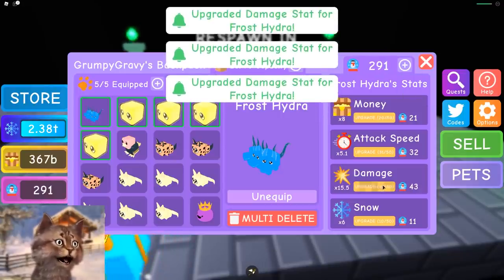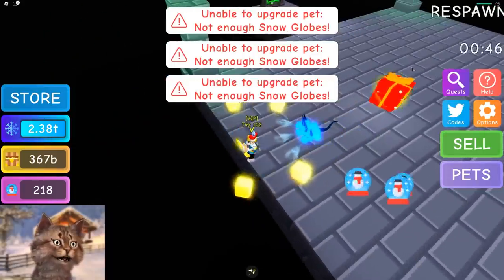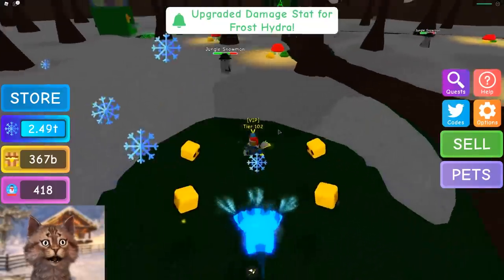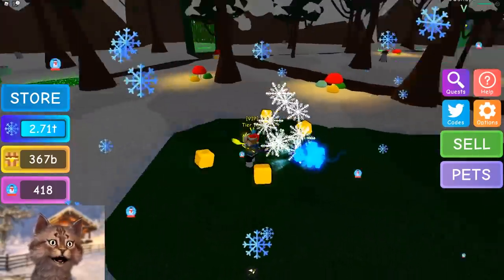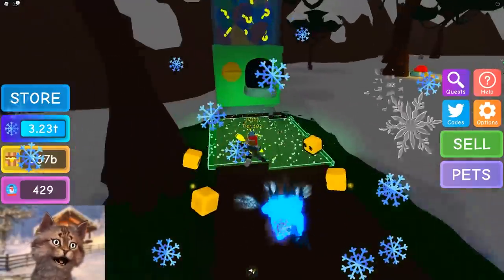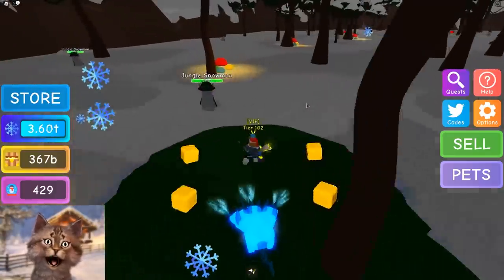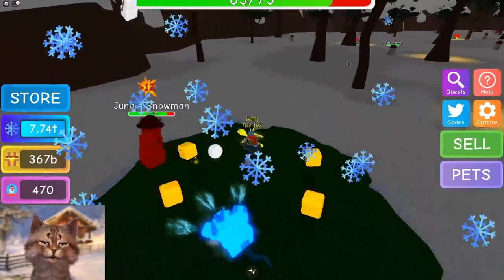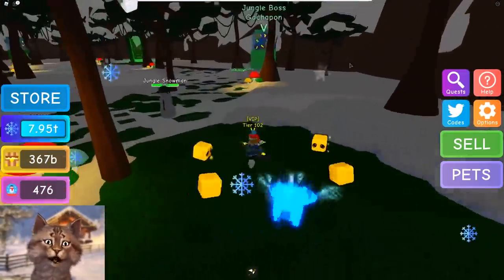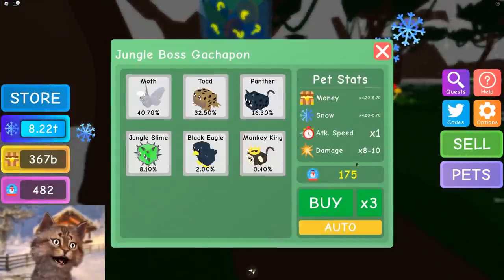I want to get this to 20 damage. Let's grab this and this. And we got 400. I probably shouldn't have spent all of my gems - I just realized I'm probably gonna need them for this. I gotta need them for this. I gotta grind some more. I'm so dumb - why did I spend all of it on upgrading my pet? Don't spend all your snow globes - that was a dumb idea.